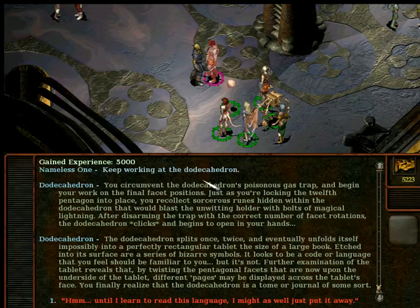Further examination of the tablet reveals that by twisting the pentagonal facets now upon the underside of the tablet, different pages may be displayed across the tablet face. You finally realize that the Dodeca Hydra is a tome or journal of some sort.